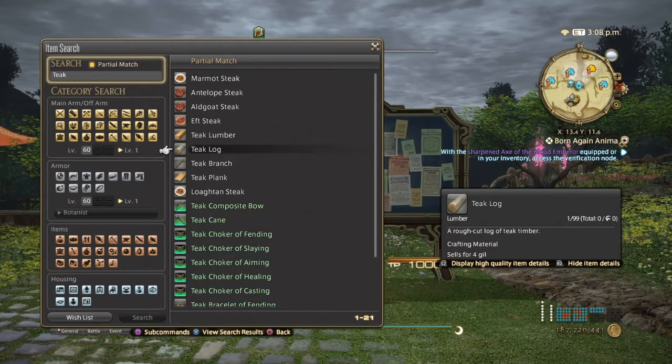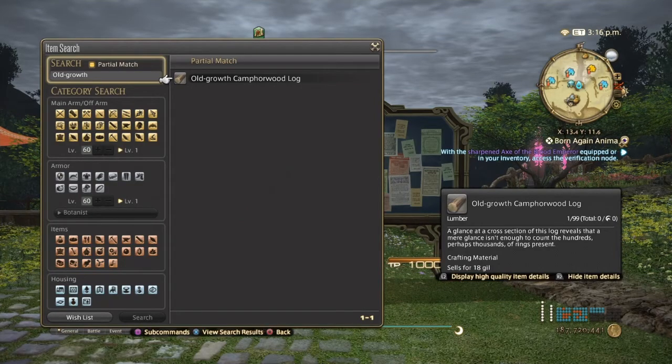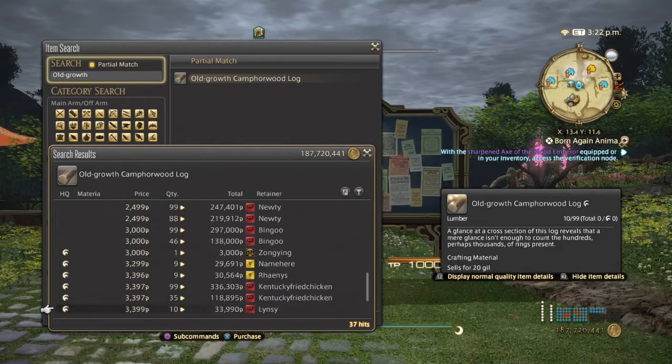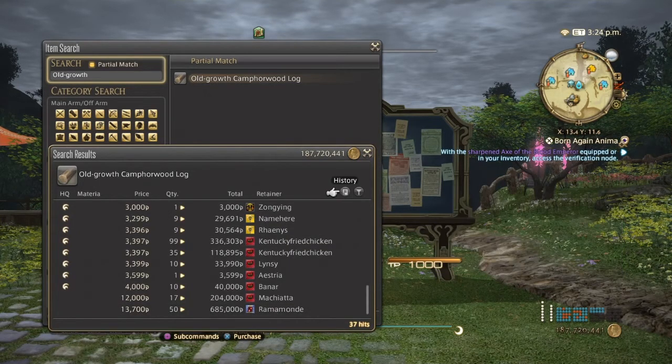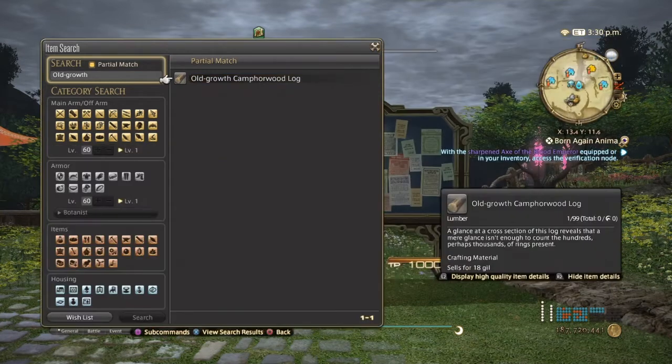Next is old growth camperwood logs. This is used to make the treated camperwood lumber. Pretty good prices actually — coming from 850 for normal up to 2,000, and 2,000 up to 4,000 and above for high quality. They've been selling well the past few days. Sell them at your own leisure; don't put too many at once. Around 30 is a good number because you need a lot of them to make the treated lumber, so it's definitely a good seller.